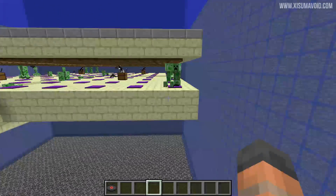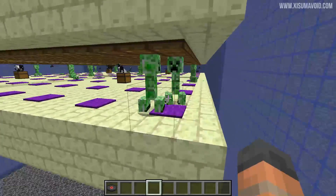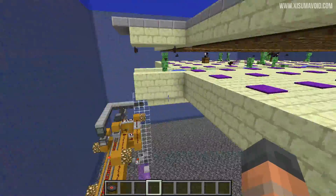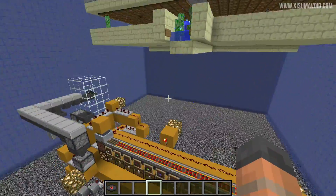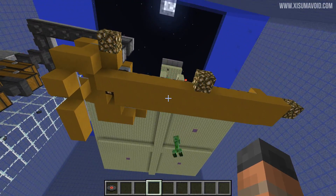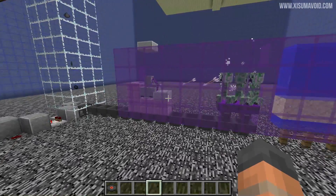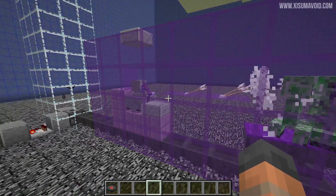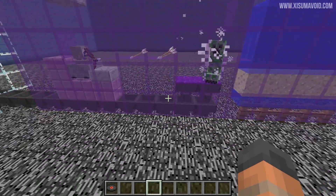Also, if you did see that other video, I mentioned that when you build this higher up the creepers like to come and stand in the corner — that's another problem with doing it at this height. But anyway, the creepers drop down and the contraption at the bottom kills them. So if you're thinking of building this sorter, you might want to build that farm so you've automatically got record discs coming into the system. This will produce record discs faster than you can sort them.